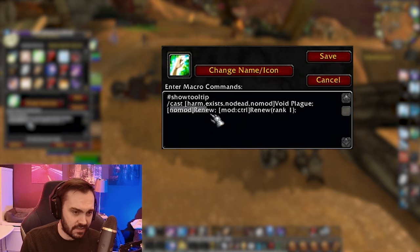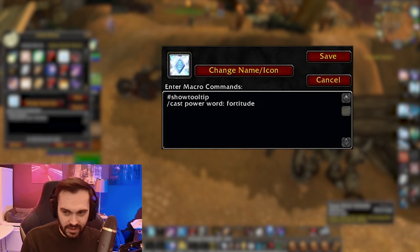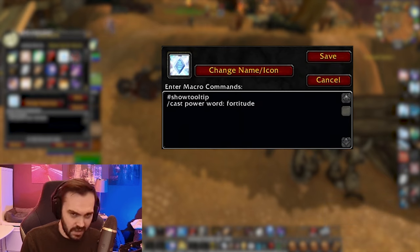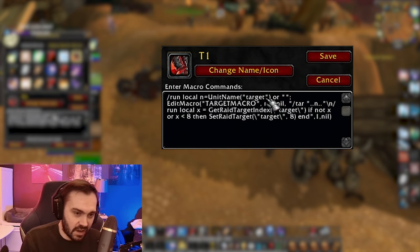Next one is Renew — also a help/harm macro. If I press two on an enemy it uses Void Plague; if I press two on a friend it Renews; if I press Control+2 on a friend it rank one Renews. Pretty useful for PvE and just bouncing Pom in general. Next I've just got a Fortitude buff that makes sure when I get a new rank of the spell it upgrades the rank automatically.